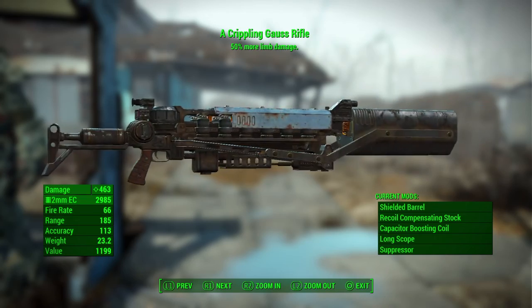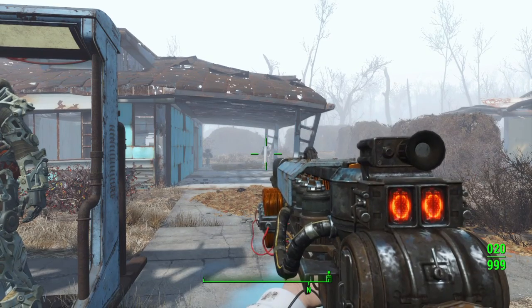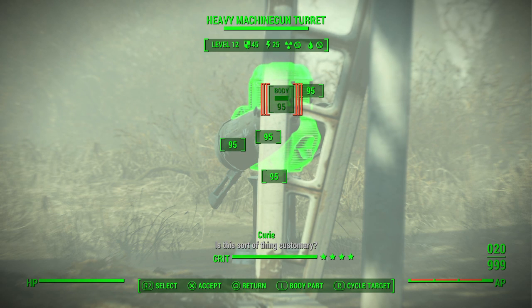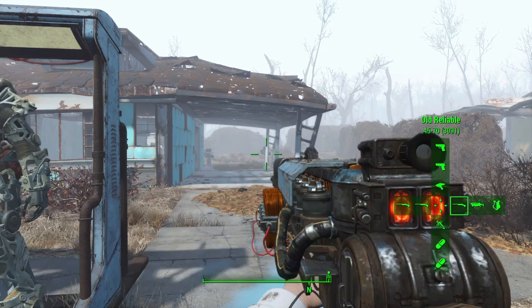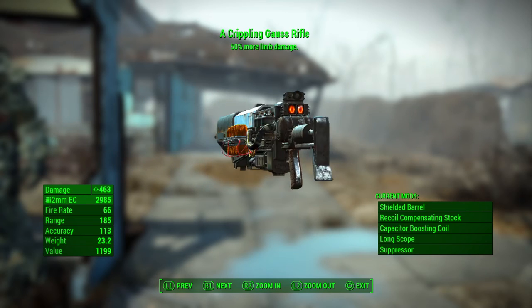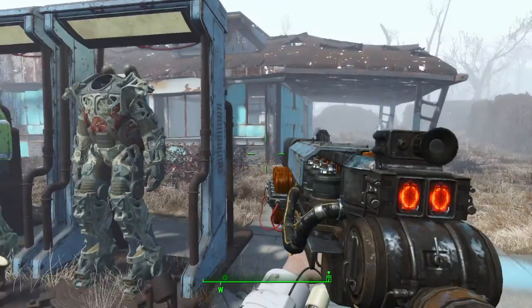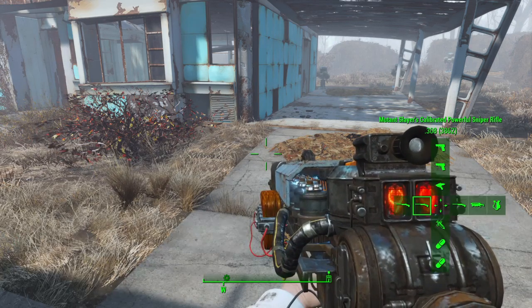The Gauss Rifle does 463 damage — the only problem is you get 20 rounds but only three shots in VATS, even without armor. Those are three heavy-duty shots though. Like I said, the Gauss Rifle does the most damage of any base weapon, and you can reload mid-fight for another shot.